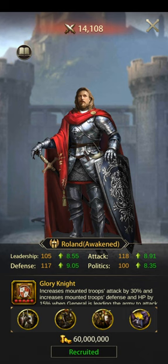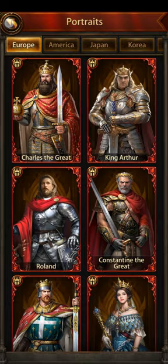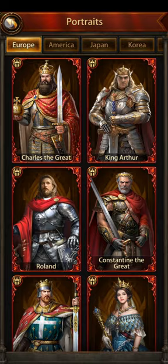It tells you how much gold he costs, it tells you the buffs that he has, the special skills when it's maxed out. There's a lot — hold on one second, this thing is in the way — my screen recording thing. Okay, so basically, what you're going to do is you're going to want to check these two boxes here.